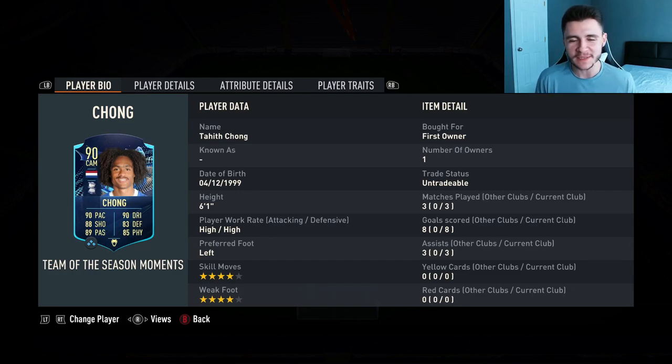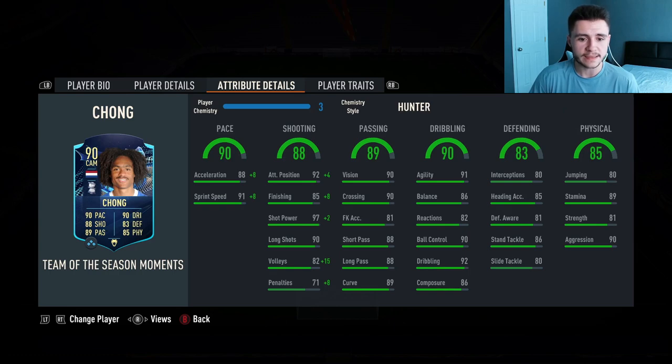That is us using the new Chung Team of the Season Moments card in three games of foot champions. In those three games, he managed to pick up eight goals and also get three assists from the center forward position. It only takes six games of squad battles, division rivals, or even foot champions to complete the card, and for that he is absolutely incredible. The three pros that I did witness were definitely his pace, his shooting, and then also his dribbling. Pretty decent pace overall at 90 with 88 acceleration and 91 sprint speed. I do still recommend the chemistry style to bump that up even more, but he did feel quite rapid on the pitch. 88 shooting — what a clinical, clinical card it is.